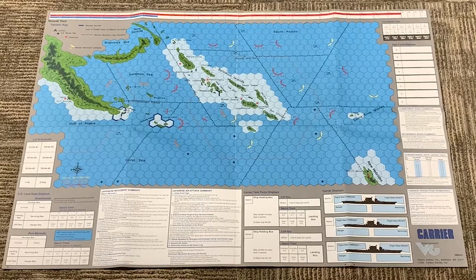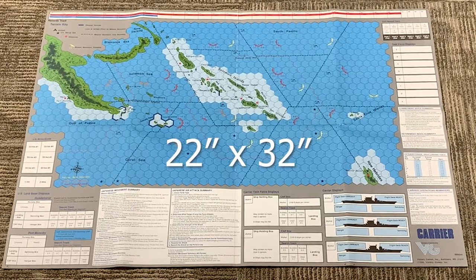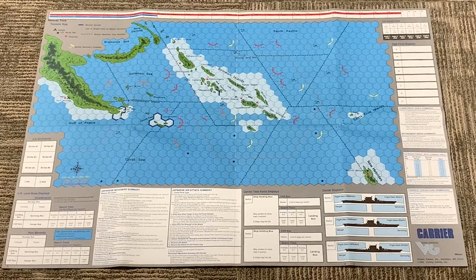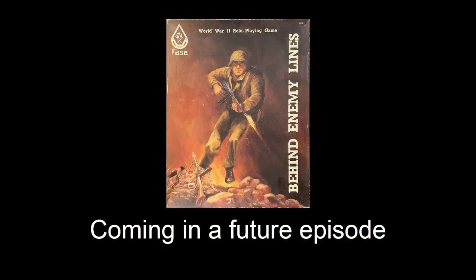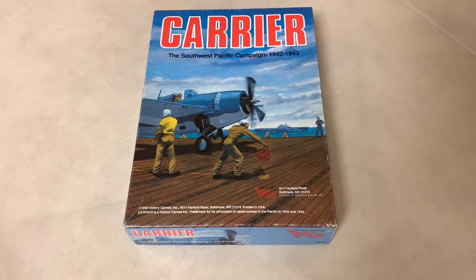There's the map all laid out, showing the Southwest Pacific area you'll be playing in, and some other charts and tables, and aircraft and carrier displays. And that's a quick look at Victory Games' Carrier.